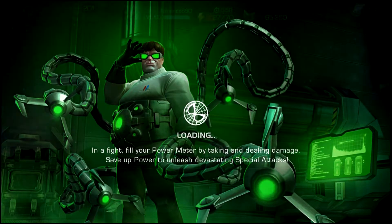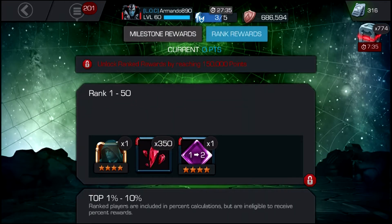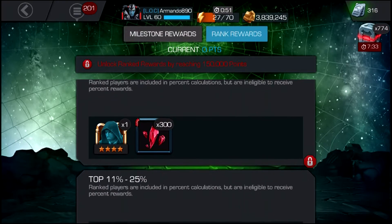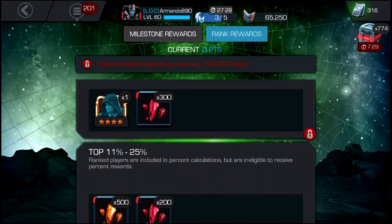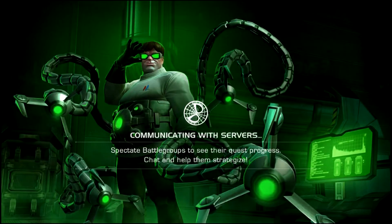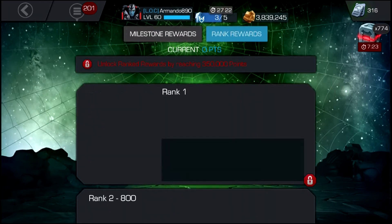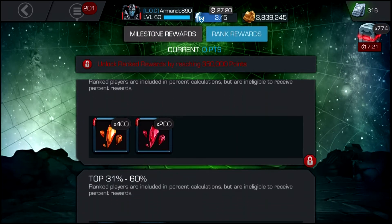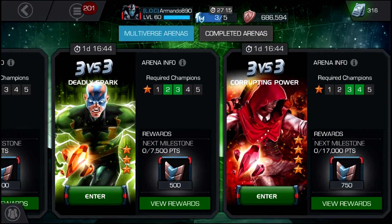Also, depending on the rank rewards for arenas — so right here, if you get Hood or any 4-star champion, you get 300 5-star shards and 200 right there. And then also, not for 3-star, but for this one, you could also get 200, 400, and 800 if you get that 4-star champion, which is not bad.